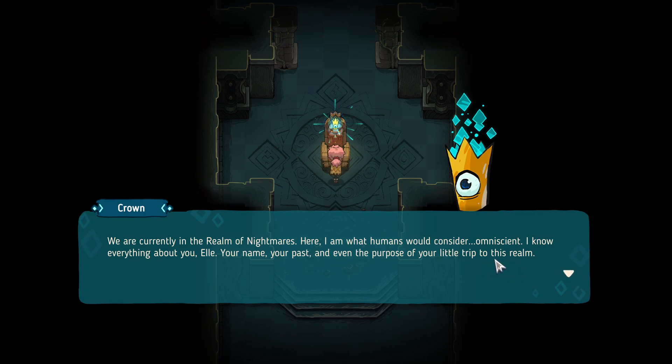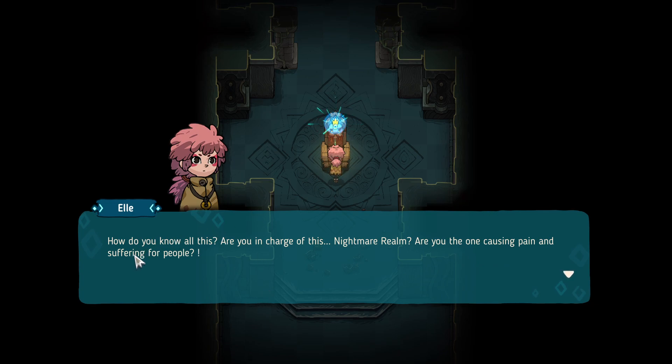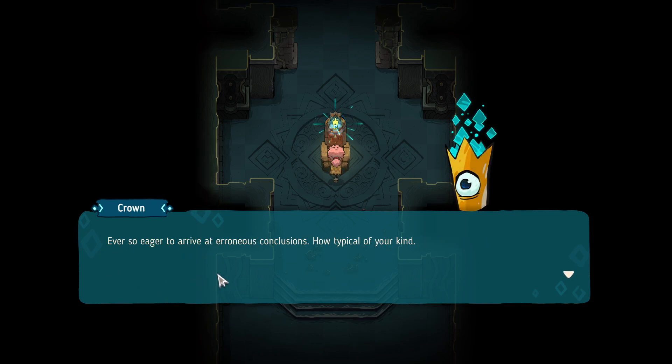'We are currently in the realm of nightmares. Here I am what humans would consider omniscient.' I know everything about you, Ellie — your name, your past, and even the purpose of your trip to this realm. Nightmares have brought forth disaster and chaos; creatures on earth suffer in endless agony. The world itself is on the brink of destruction. As the chosen hero, you are destined to venture into the unknown and save the world.